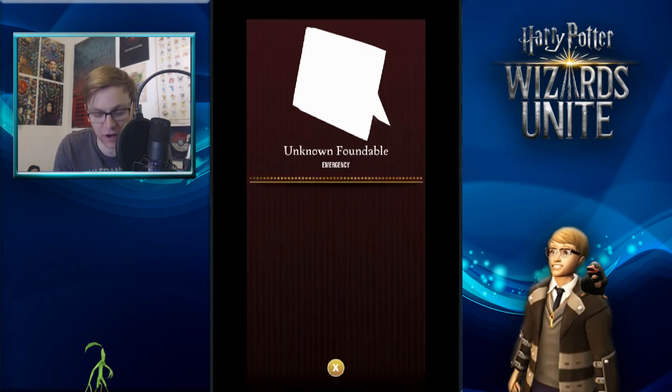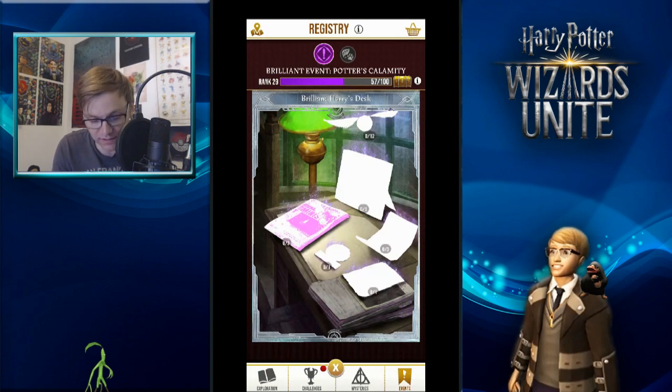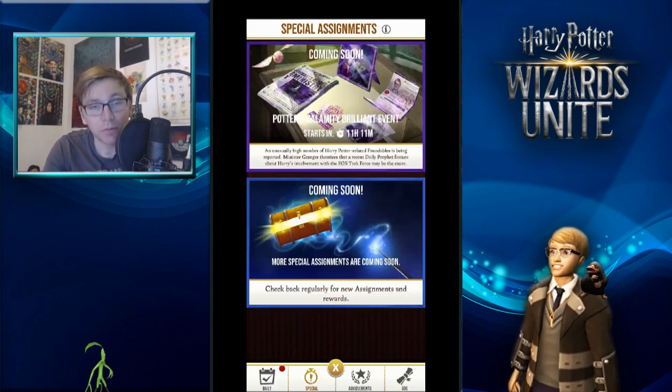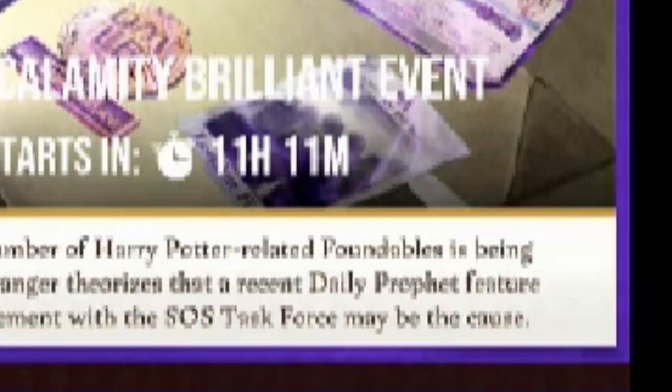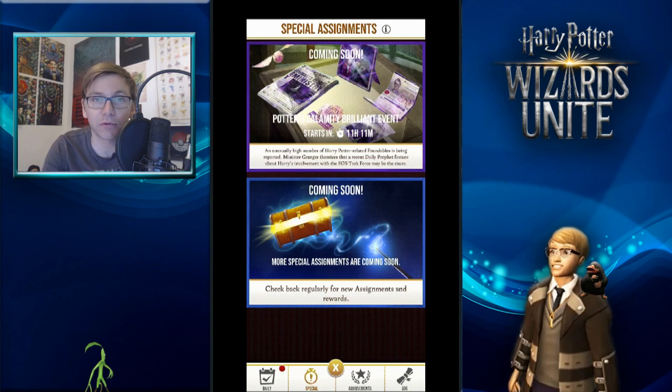The framed photo of Harry Potter's family will be given to you once you've completed all the quests. The DMLE badge can be found by completing the second part of the four task sets. The London Five photograph at the very bottom will be given to you before completing the third of the four task sets. The Ministry ID of Harry Potter will be found through walking those 7K brilliant eggs.